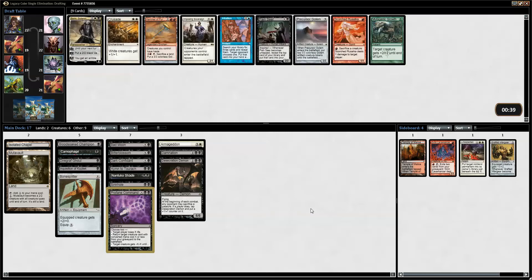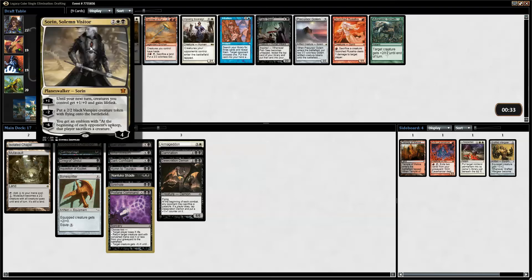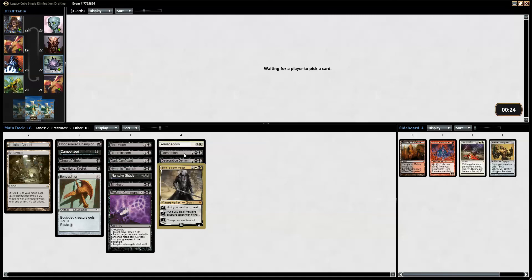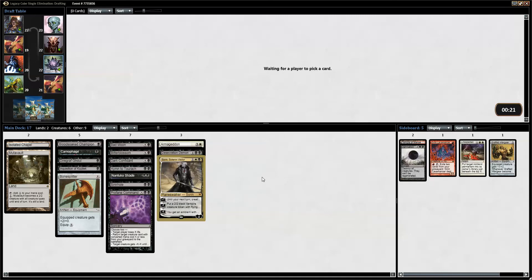Solemn or Painseer? Solemn — obviously. Getting kind of crowded at four. Painseer is pretty good but I do want one of those. I might move Damnation to the board now. What I really want at four is Phyrexian Obliterator — he is one of the biggest payoffs for a deck like this. Otherwise we are basically playing bad bears and some decent spells.